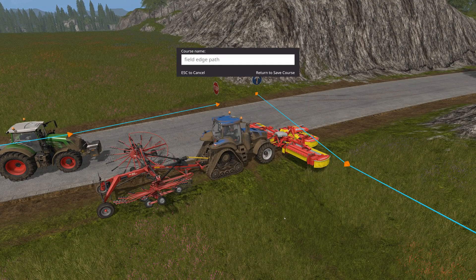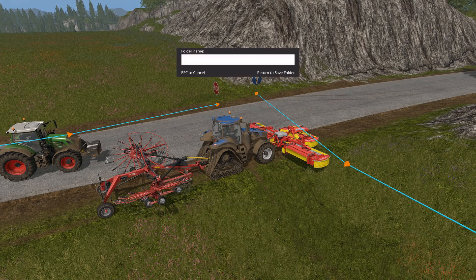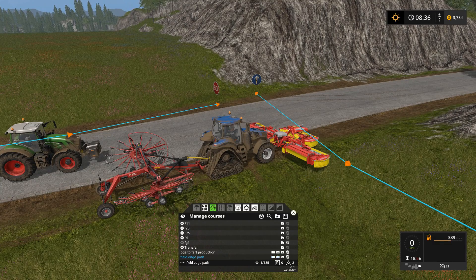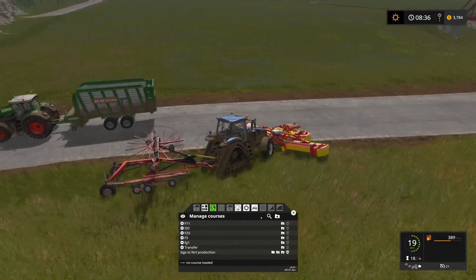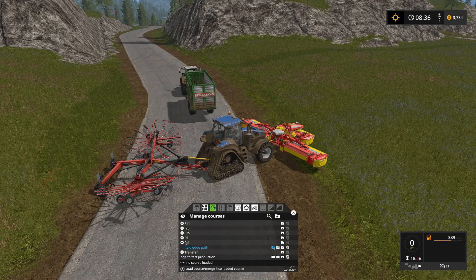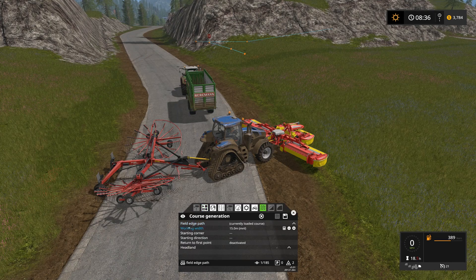I'm going to save this as 'field edge path', then create a new folder called FG1 for free grass 1, and move field edge path into FG1. Then, to generate the course, we select the field edge path, load it, make sure we're in field work mode, and come over to the course generation tab. Our field edge path is the currently loaded course — the one we just recorded.